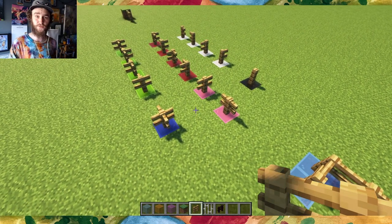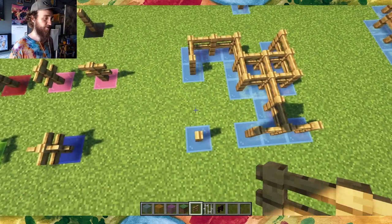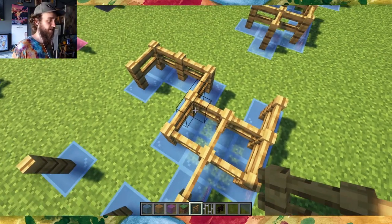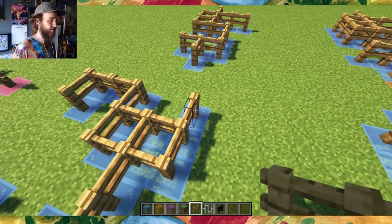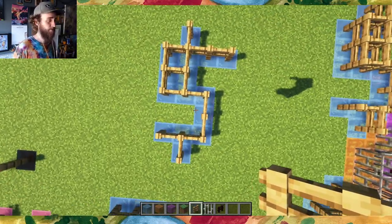Spoiler — pause now if you want to give this a shot on your own. Here's the shape that does that. You can check for yourself: we have the four-sided connection, each of the three-sided connections, the two-sided, the one-sided — you get the point. And here's another solution; this one kind of looks like a dollar sign to me.